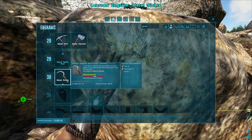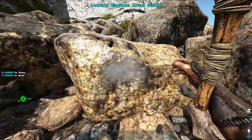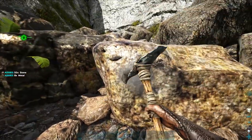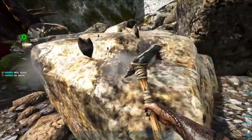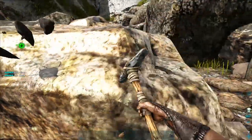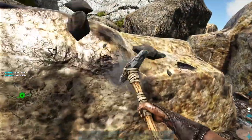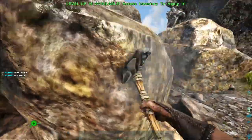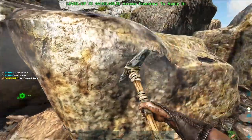We need all the metal we can get. I actually don't know how much metal we need to make a metal pickaxe — let's check the engrams. We need one metal ingot. Might as well get the sickle too. We're gonna need a lot of metal for armor, so we're just going to get it all. We're not gonna leave here without getting all the metal. Metal pickaxe, metal hatchet — we'll get all the metal tools.